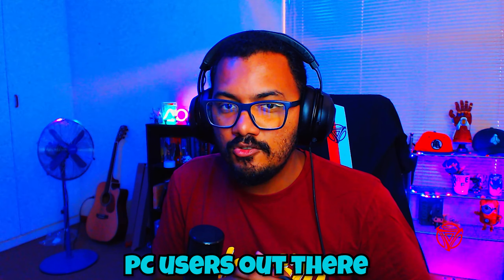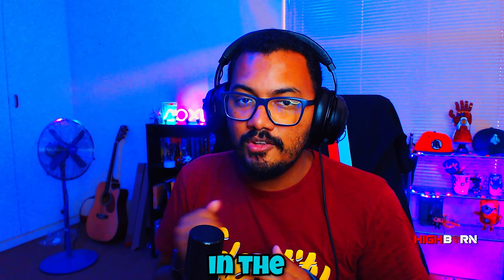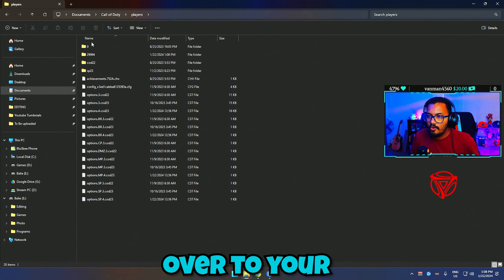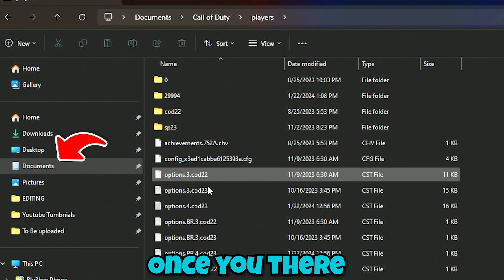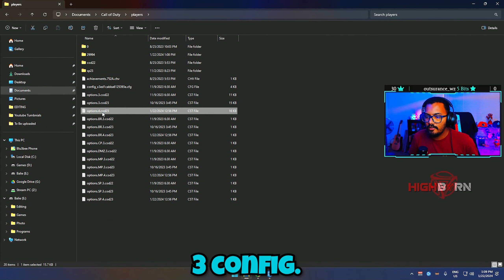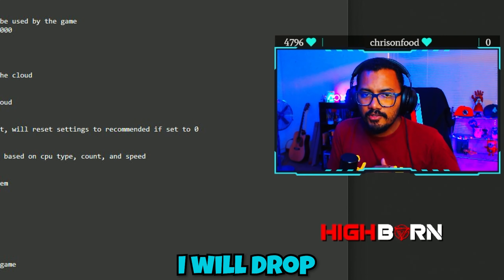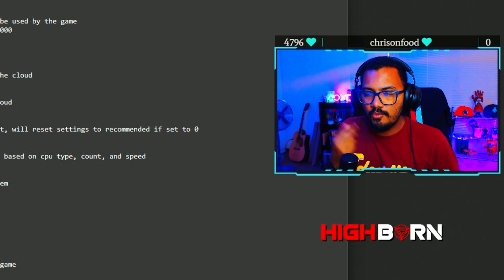For advanced PC users who still want more FPS, there are some hidden settings in the game's config file. Head over to your Call of Duty folder in your Documents. Look for the options file called 'options.4.cod23' — this is essentially your Modern Warfare 3 config. Open it in Notepad. I'll drop another video covering more things you can change, but here are a couple right now.